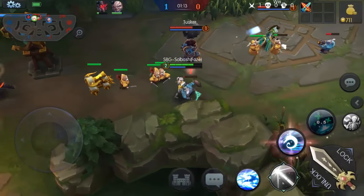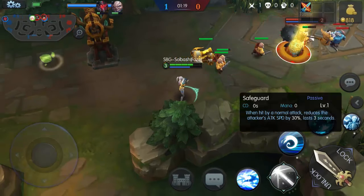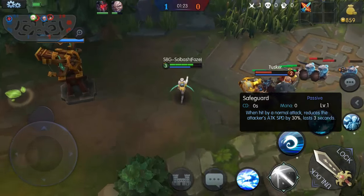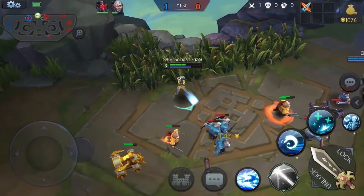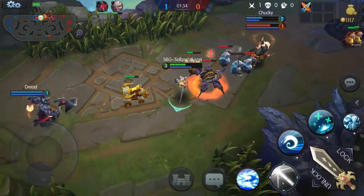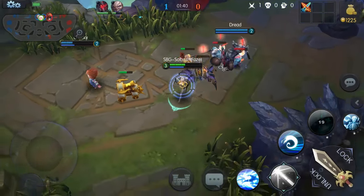We have the next ability which is the passive, Safeguard — when hit by normal attacks that reduces his attack speed by 30%. So he just got his attack speed reduced because he hit me, that's pretty cool. Chucky coming up top trying to look for a kill, so is Jonix. That's really odd — one from the bottom lane came up top.